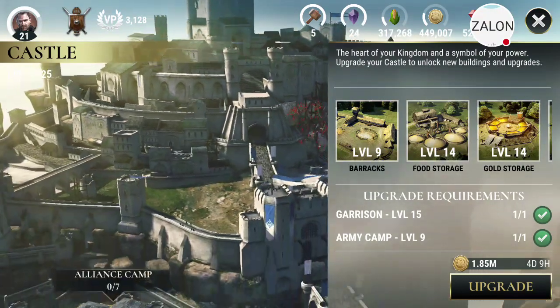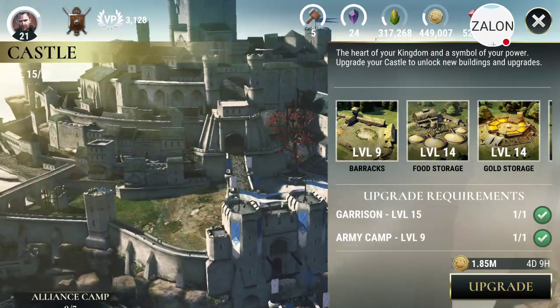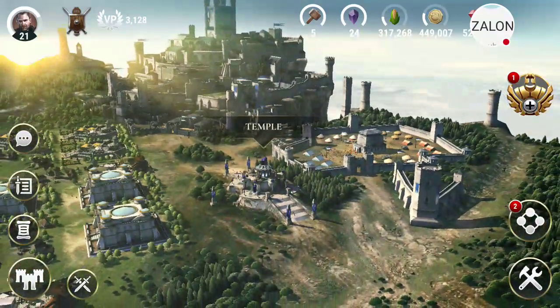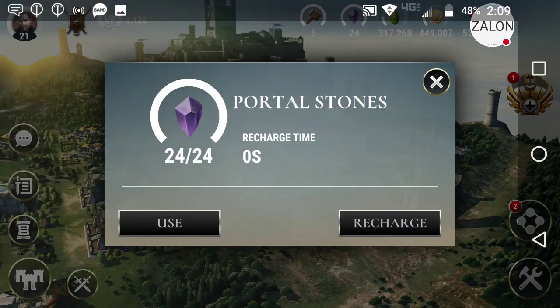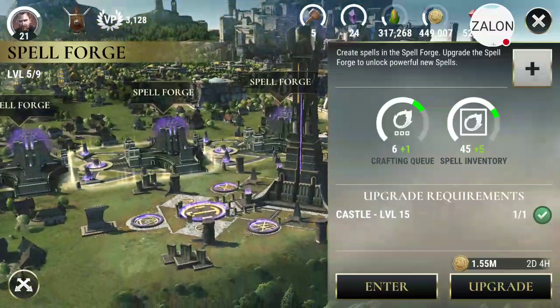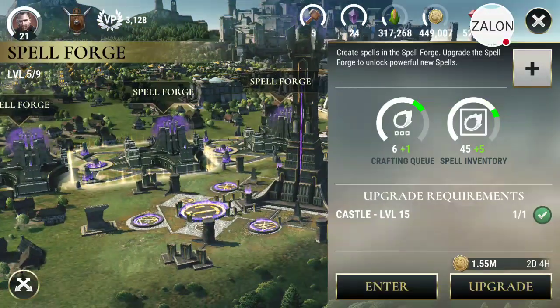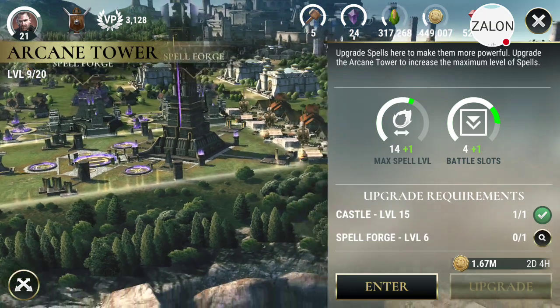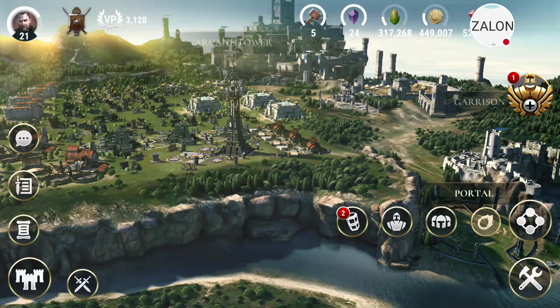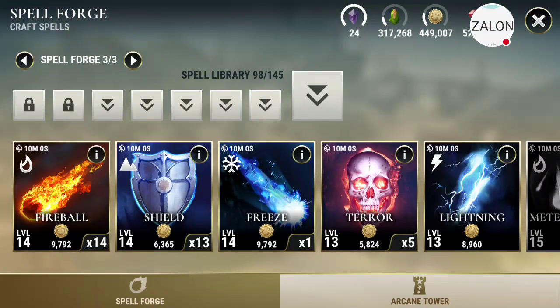I got 50 more troops available in my army camp than what I had at my current castle level 15. So have that extra 50 troops. And also through the Spellforge, you're also able to carry more spells in regular inventory. I have 145 spells now instead of 100, so it's 45 extra spells that were pretty much just thrown right in there. Now I have a ridiculous amount of spells to be able to use.